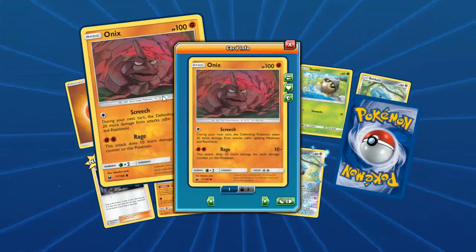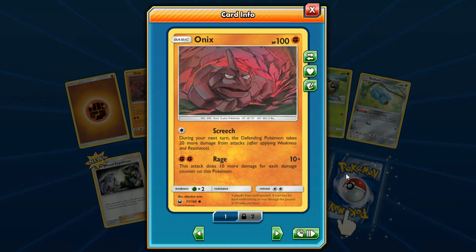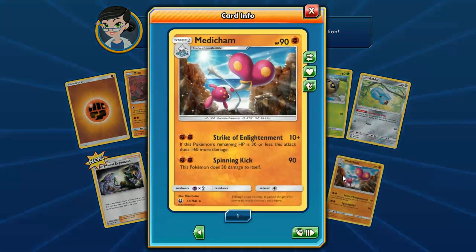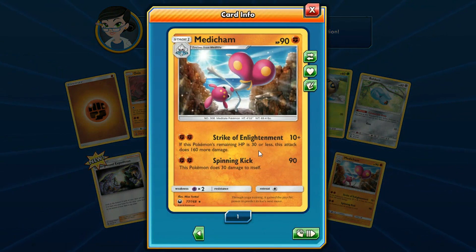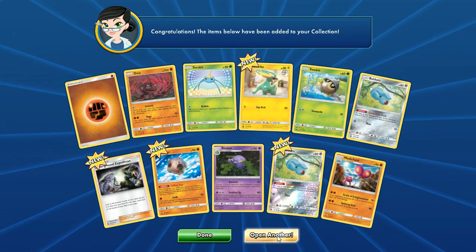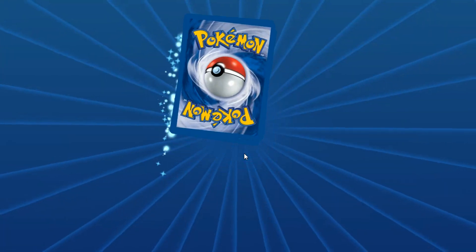Onix — I actually really like this Onix reprint. It looks pretty nice. This Medicham actually has a lot of potential. 30 HP or less, its attack does 160 more damage — 170. And we have a new item where if you're at 30 HP or less, you do 60 more damage. So that's a lot of damage that thing can do.